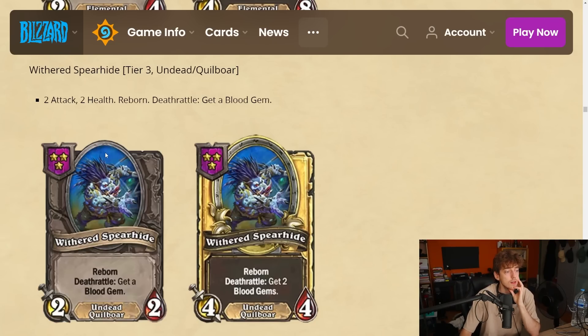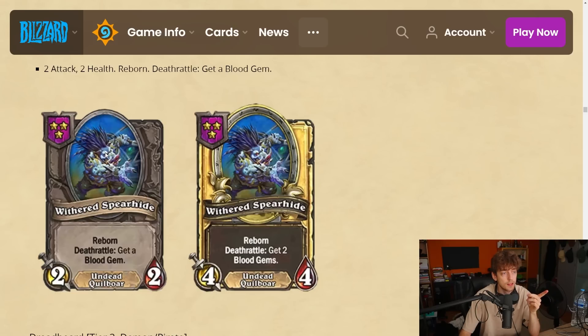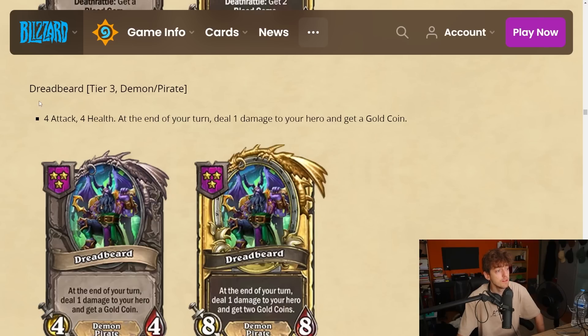Withered Spear Hide — tier 3 undead/quilboar, 2-2 reborn. Deathrattle: get a blood gem. So it gives you two blood gems a turn guaranteed. The tier 2 quilboar requires you to float gold for two blood gems — this requires nothing. It stacks with Baron and it's an undead with reborn so it's really good if you have attack buffs going. Getting two gems a turn when you're playing quilboar is really valuable and tough to generate consistently. I'm gonna give this a 4.